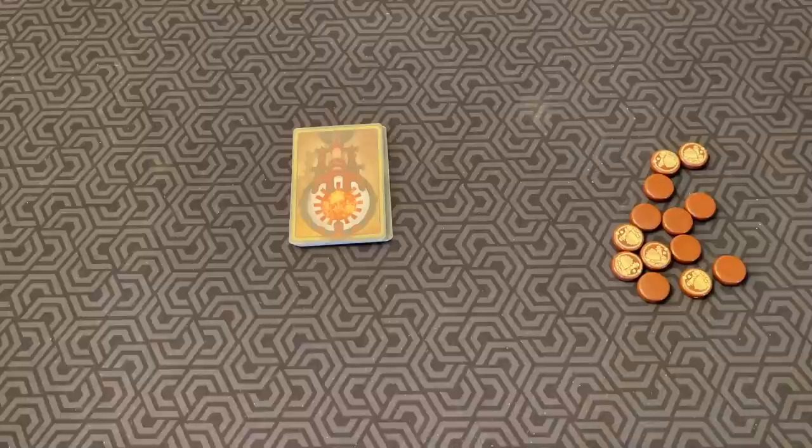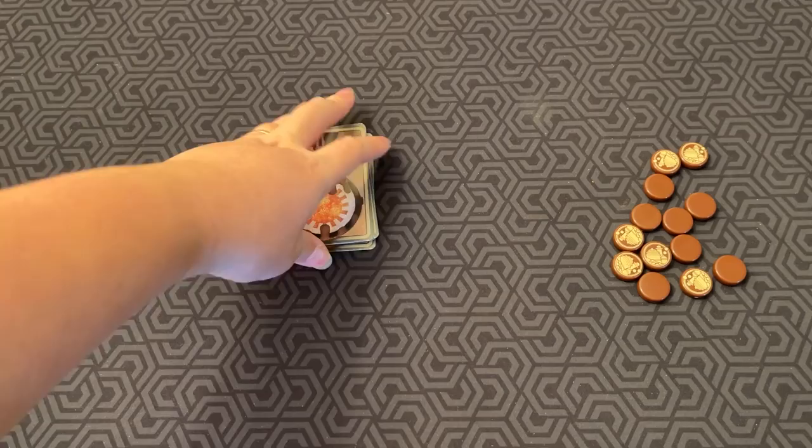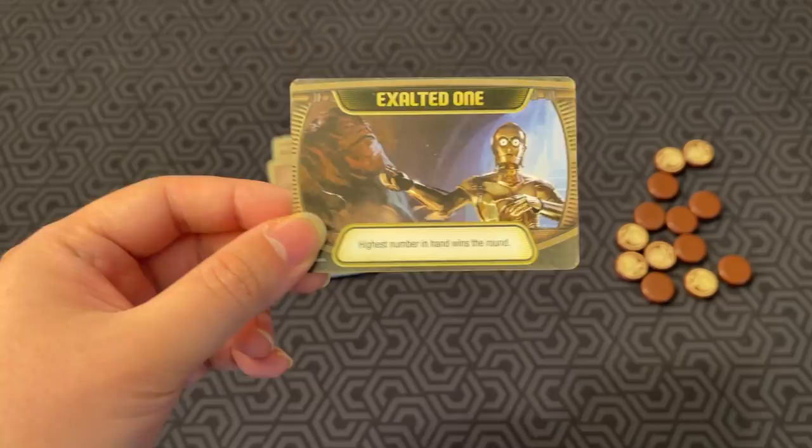These little tokens here. This version has 19 character cards. At the beginning of each round, you take them all and shuffle them into a deck and remove one secretly, and then everybody gets one card in their hand. At the beginning of the game, there is an agenda card — there are different ones. We'll just go with the classic Exalted one, which is highest number in hand wins the round.